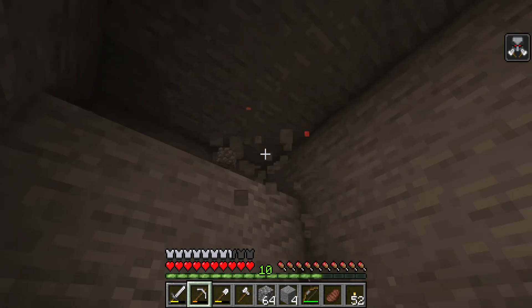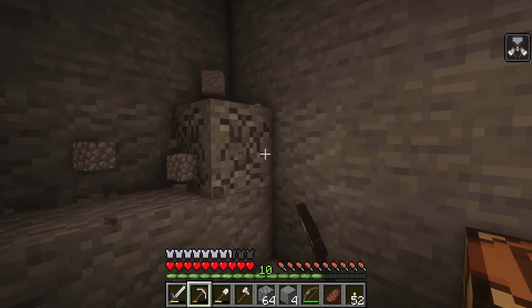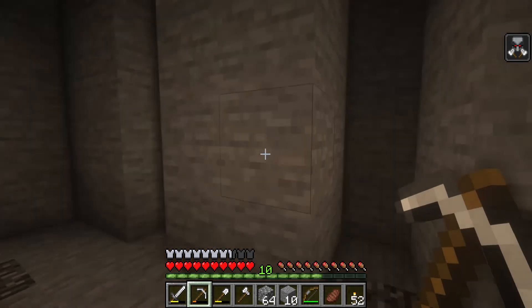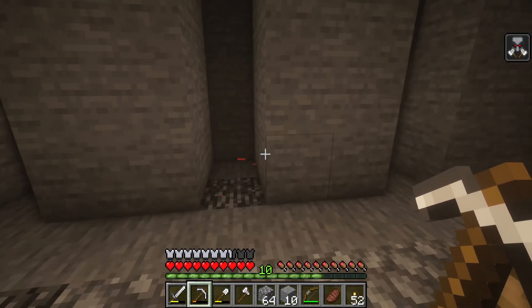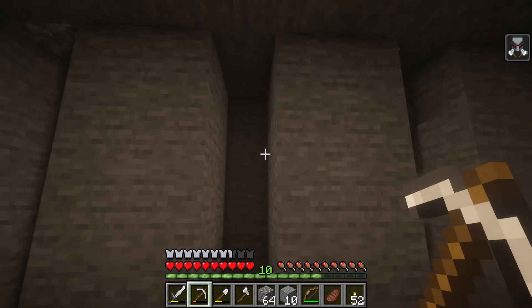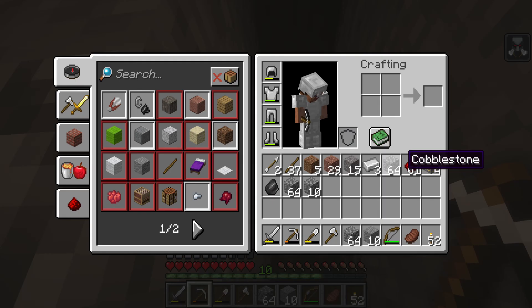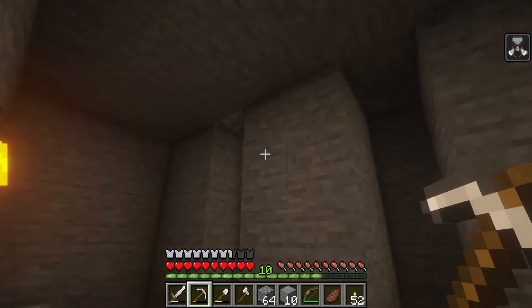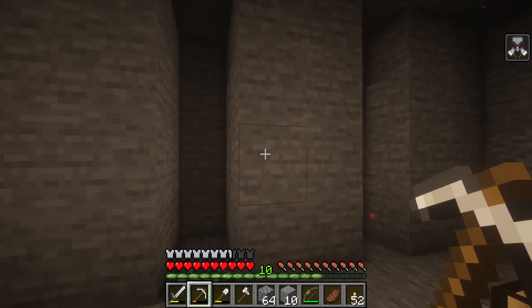I'll go by torches - about five or six torches apart, then place another one. Alright, I'm going to call that an episode. Thank you all for watching. Next episode we shall expand the strip mine and head back up to work on our farm as we now have a bit of cobblestone. Hopefully we'll have enough materials to do what we need to do. Thanks for watching, please take care!